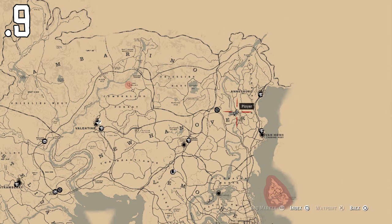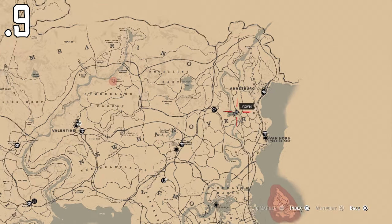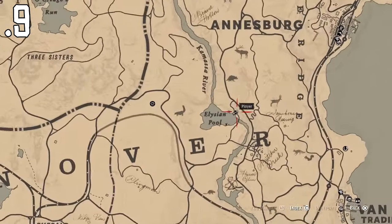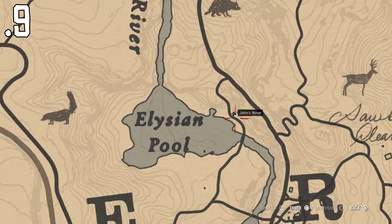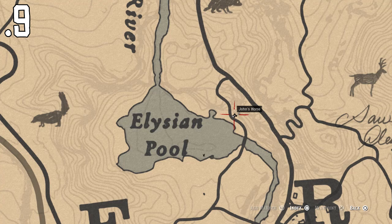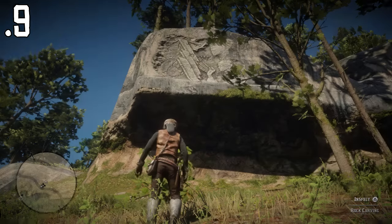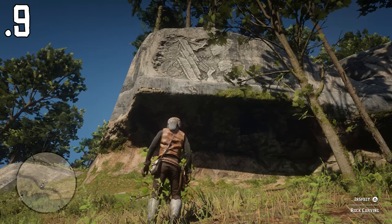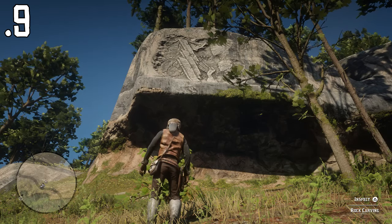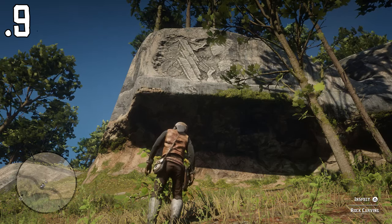The penultimate one is right between the E and the R in Hanover. Zoom in to where I am — it's by Elysium Pool, and it's right on the road, this one, so you don't even have to go off the beaten track at all. Just tag right where my horse is on the road and it'll take you right to it. As you can see, it's just up there — it's a massive rock, really cool. We're going to go and inspect that one and move on to the last rock carving.